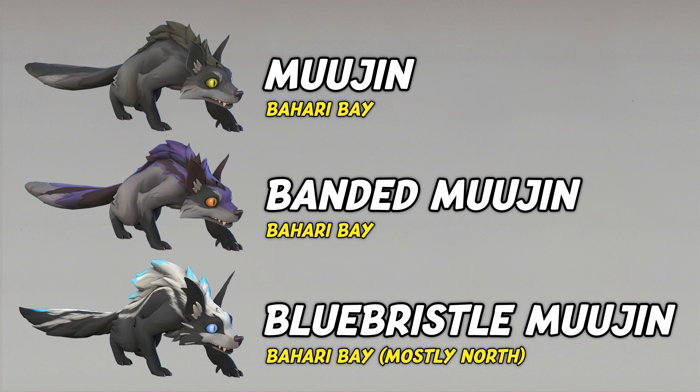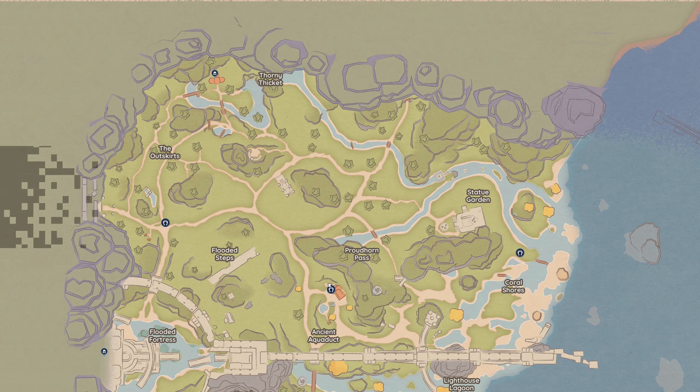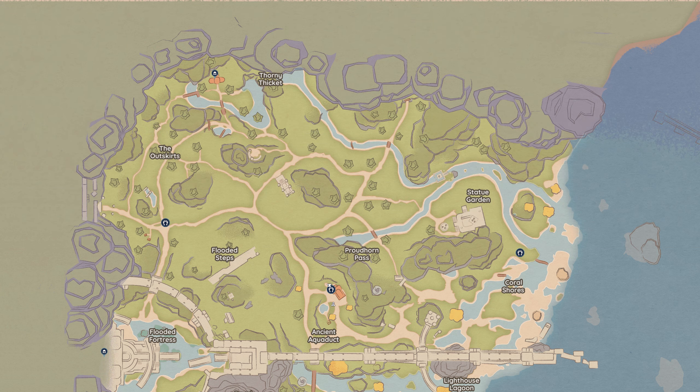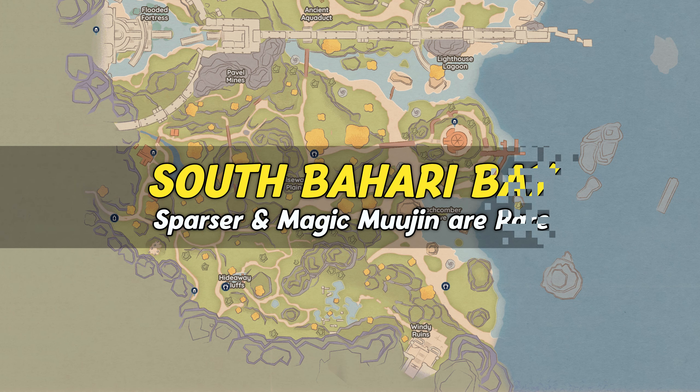We have personally only spotted Bluebristle Mujin in the denser forest of North Bahari. But since every Mujin can turn into the magic version when jumping into and hiding in a flow tree, it's possible to find them in the south as well. We'll cover some of our favorite hunting spots later on.